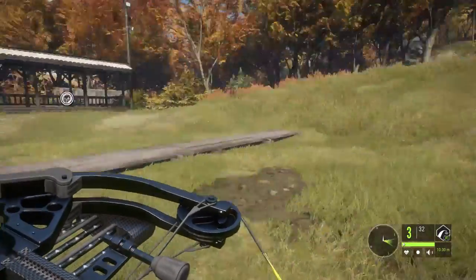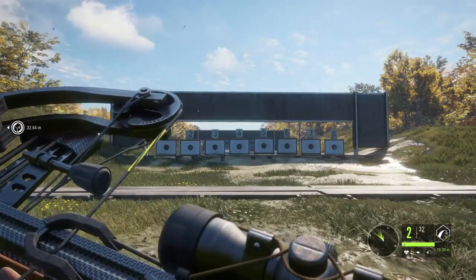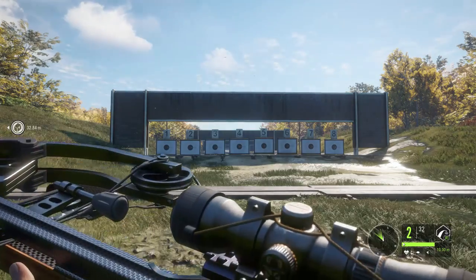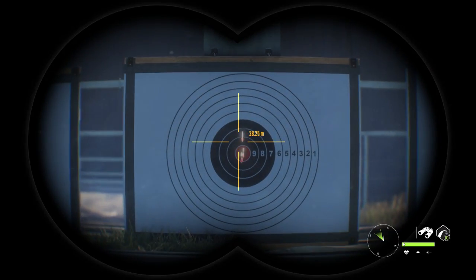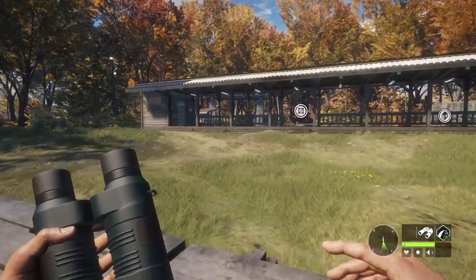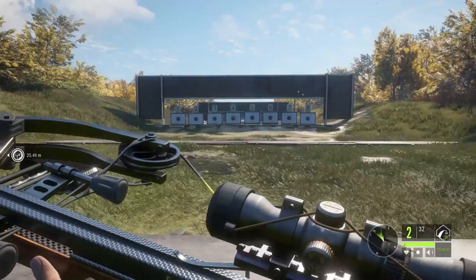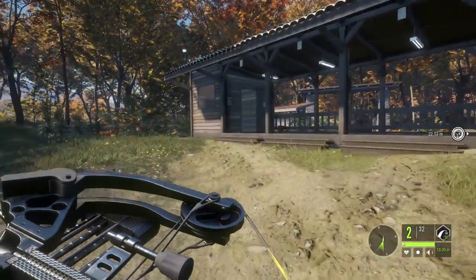So 30 meters should be about right here. We're a little high, but it's still going to be in the kill shot. We're two meters short. So 30 meters is the farthest it'll be accurate on the dots for zeroed at 10 meters.